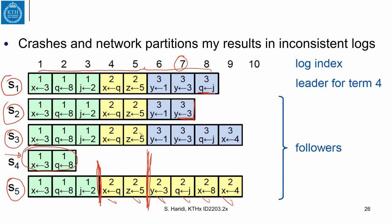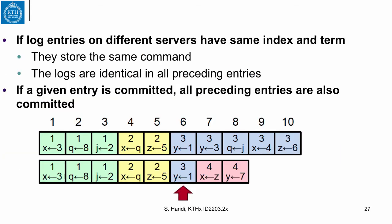When a leader comes into existence, it must reconcile its log and force the logs of other servers to be the same. This is very similar to what we had in Sequence Paxos, called accept-sync, where we synchronize the logs — but it is done in a different way. Here is a property we want to maintain about log entries.